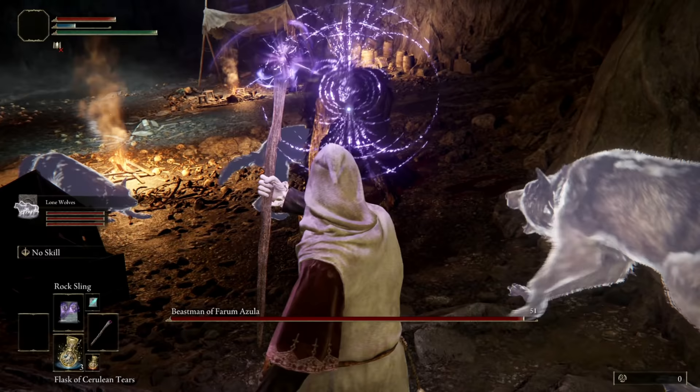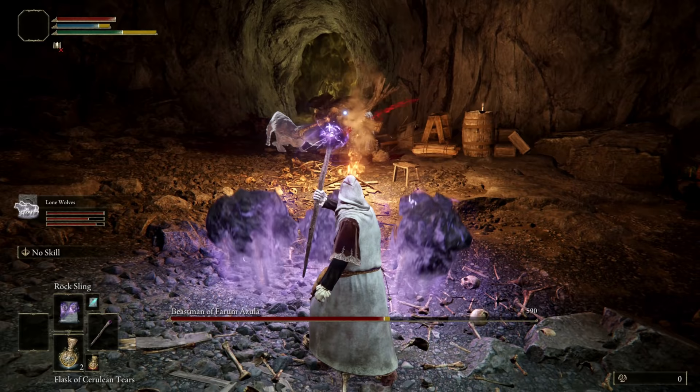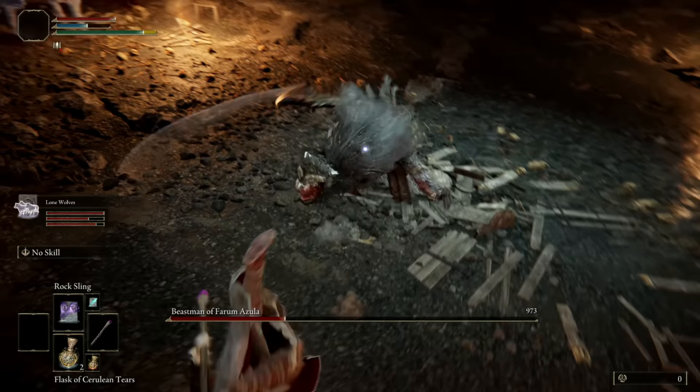Essentially how bosses will usually work with these wolves is: once one of the wolves attacks them, the boss will then aggro that wolf. If you then attack them they'll try to aggro you, and you'll have to wait for the wolf to attack them again so the wolves can retake aggro. But they're fantastic for solo players who need to keep the heat off them.